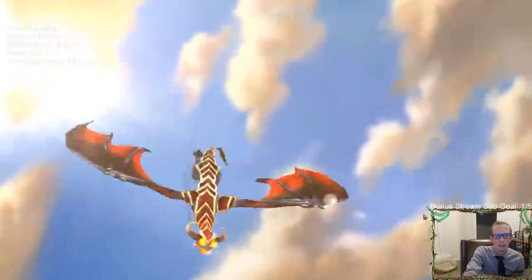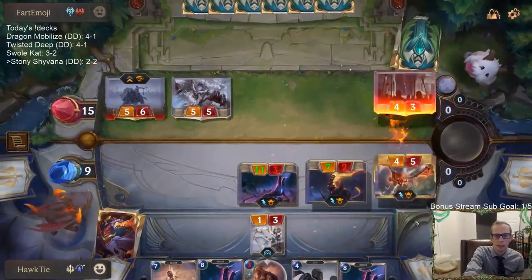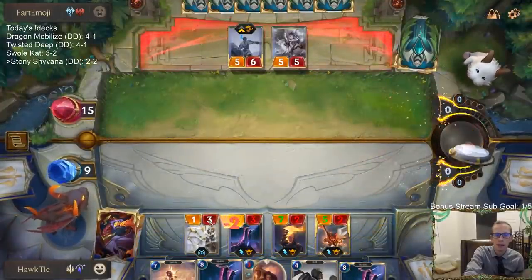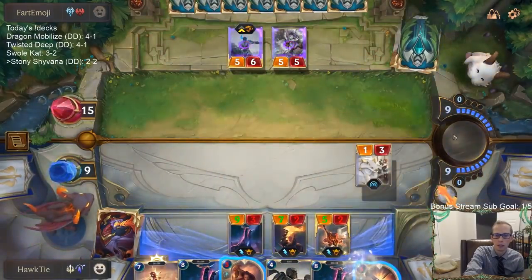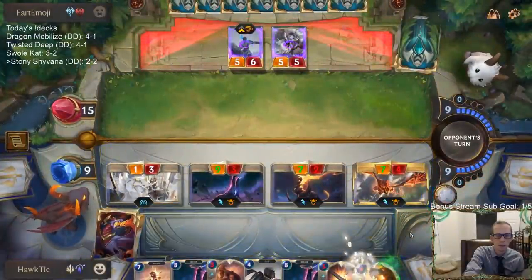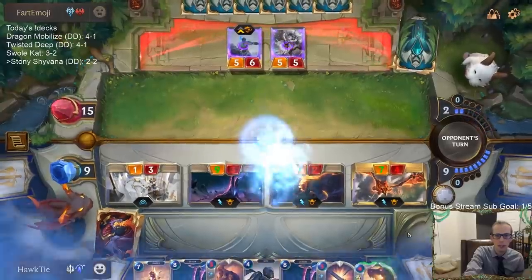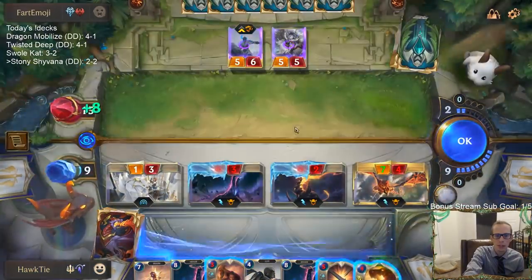Both of their units will be stunned, and all the rest of ours are surviving, so we'll be able to go immediately to attacks. Force them to cast some expensive Frostbite cards. Pretty cool — see, expensive Frostbite card. Down to seven.